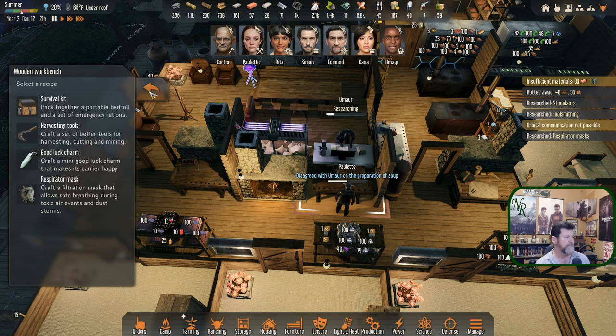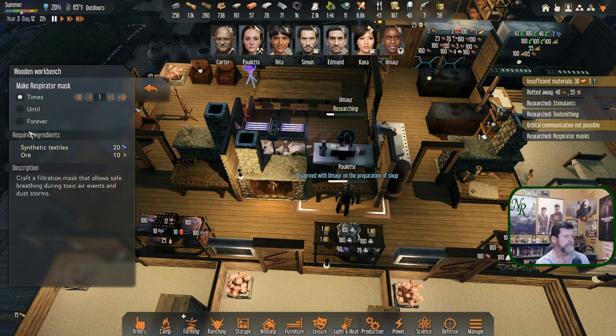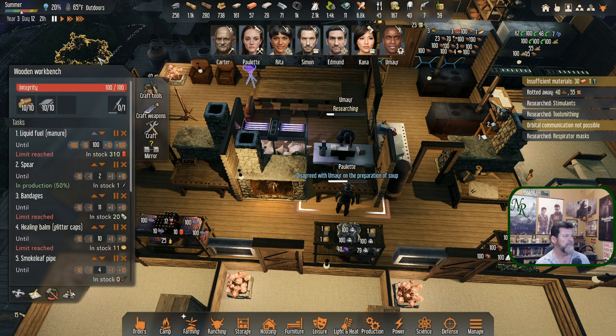I'm assuming it's here... let's try the workbench — 'Craft Tools' — there it is. Respirator mask: 'Craft a filtration mask that allows safe breathing during toxic air events and dust storms.' We have toxic air but not dust storms — maybe one of the other biomes has dust storms. Let's do two of these. I don't know if they wear out or not, so we'll just maintain a positive supply.